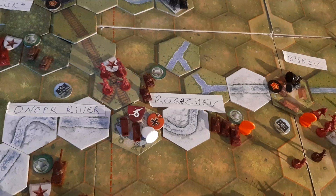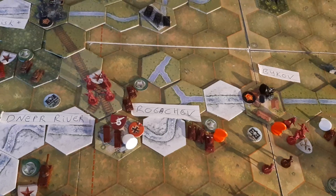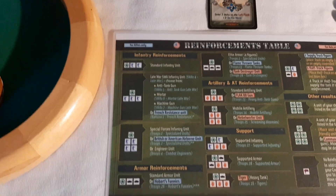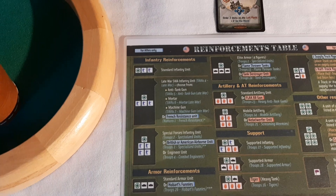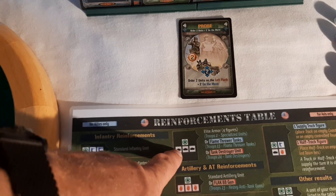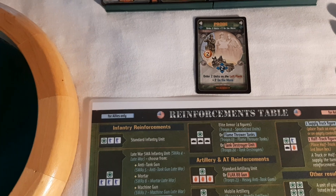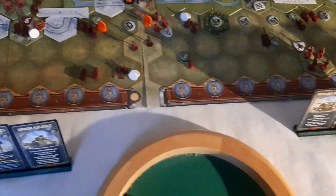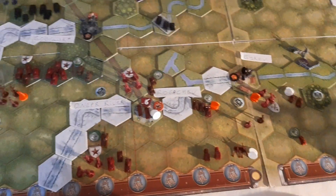This minesweeping tank removed a minefield, which it can do by simply moving. It's a special unit for this scenario and doesn't have to do it instead of battling. That is very strong as it turns out, and when it comes to the ground reinforcements, I initially said it was instead of Hobart's Funnies, but it's so strong — since it can just remove the obstacle and still fire — that I think it's better to make it an option instead of elite armor, flamethrowing tanks, or a tank destroyer. That more accurately reflects the strength of the unit, so that's a minor change I'm going to make from now on.